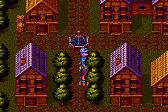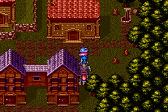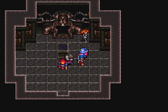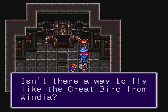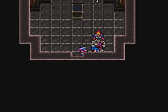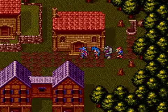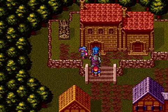Let's head back to Township and see what Aichichi thinks of that machine. I think it was that one under the well, if I remember correctly. Isn't there a way to fly like the great bird from Windia? So even Aichichi is mentioning Windia — I think I need to go to Windia. In that case, let me bring Nina with me. I think that would be a good idea.